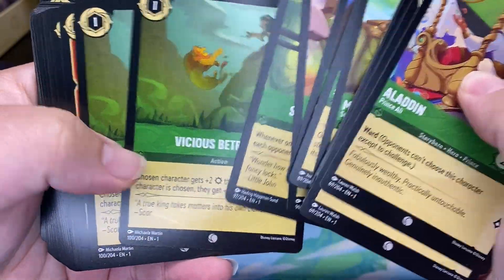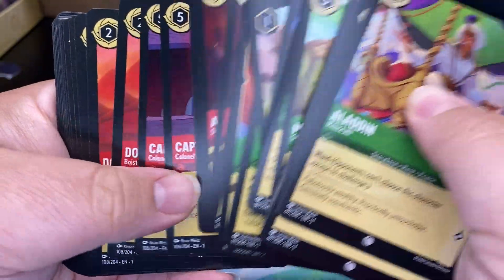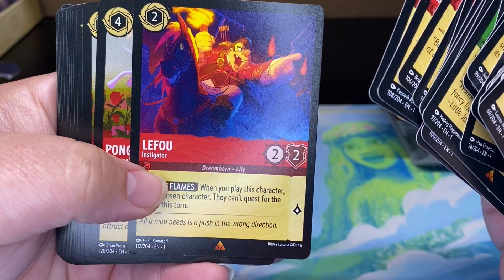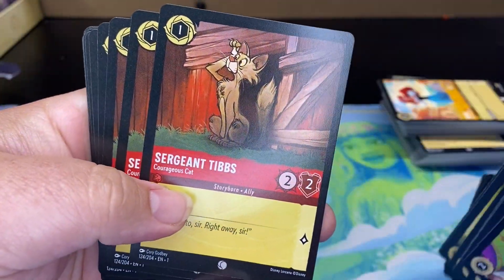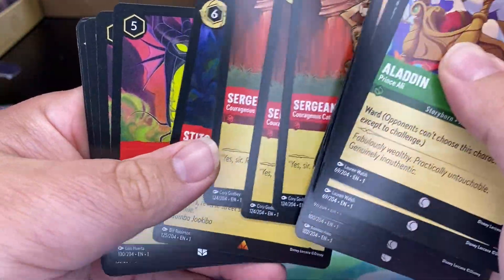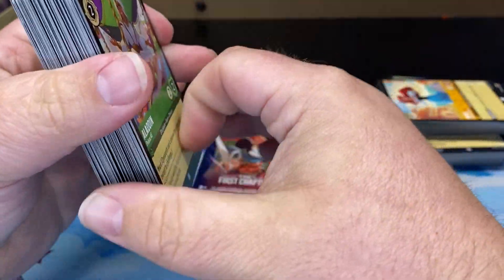Steal from the Rich. Aladdin again, Captain, Donald Duck. We should get another rare. Lufo — I don't know, sometimes I butcher these names. Rapunzel, Scar, Sergeant Tibbs. There's a rare Stitch which is pretty cool. And then Dragonfire, He's Got a Sword, and Shield of Virtue. So again there are your starter deck cards — everybody gets that.